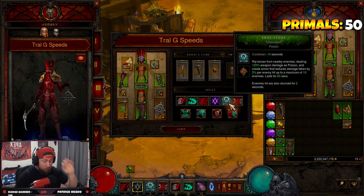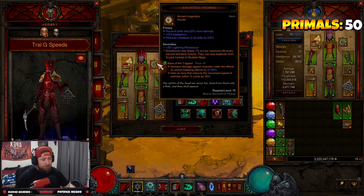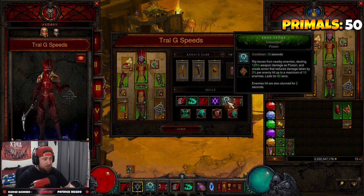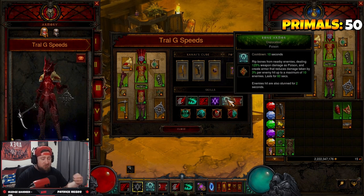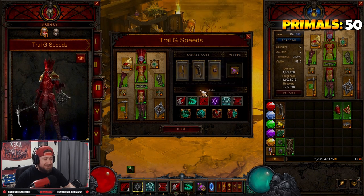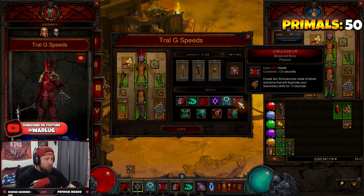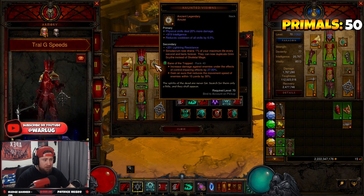Aura of Frailty so the curse is automatically happening, which helps trigger Captain Crimson's sentence. Bone Armor with Desolation is going to stun enemies, along with Bane of the Trapped, helping proc Captain Crimson's sentence. Then Simulacrum — Blood and Bone — so we get two simulacra, giving us three characters hitting with Blood Nova, which is fantastic.